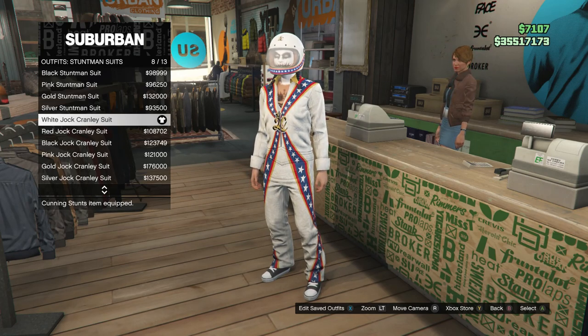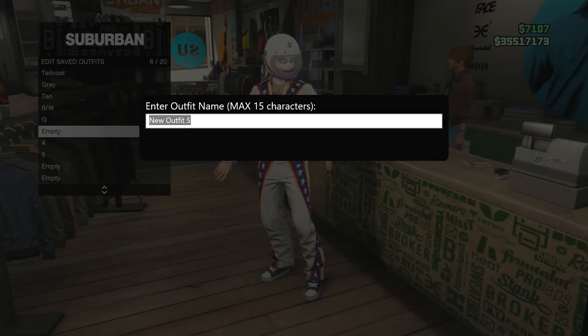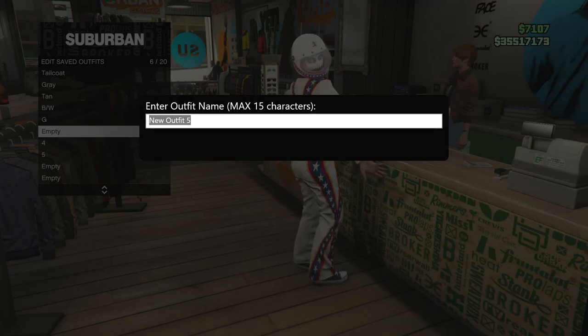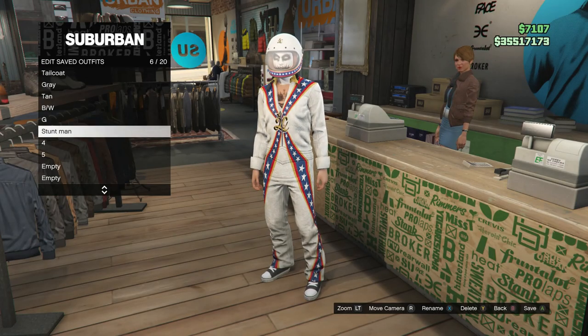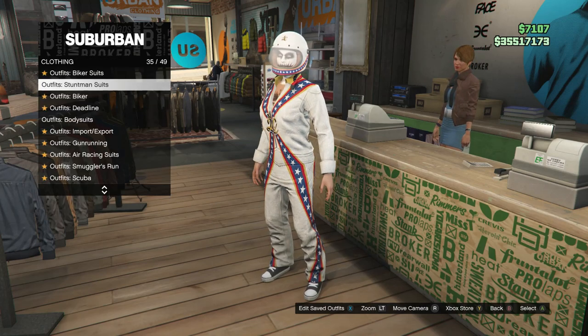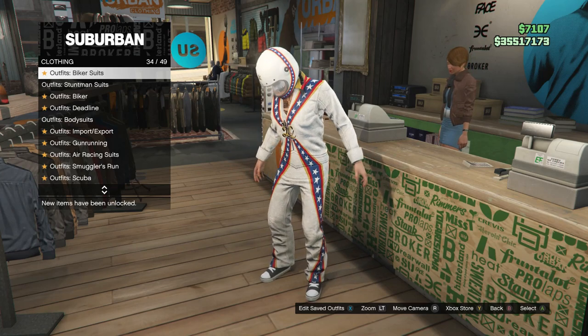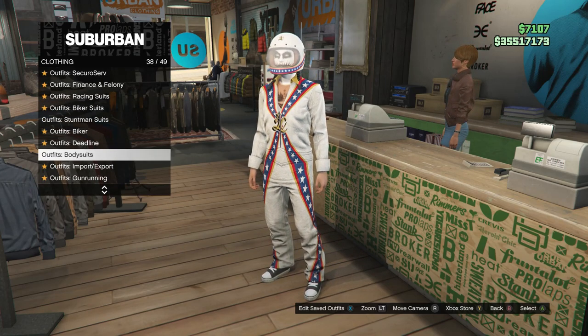After you equip this outfit you're going to want to go ahead and hit edit saved outfits and save this outfit on whichever slot you want, it doesn't matter. After you did save the stuntman suit you can back out of your edit saved outfits and scroll out of the stuntman suits and look for body suits, which will normally be right here on slot 38.